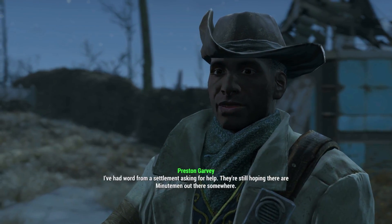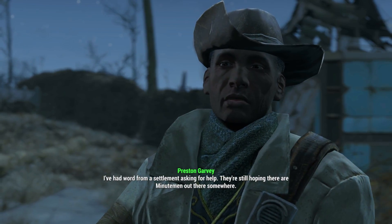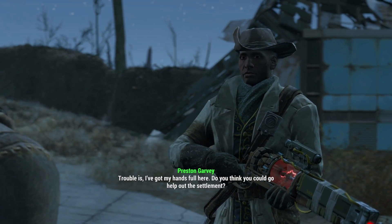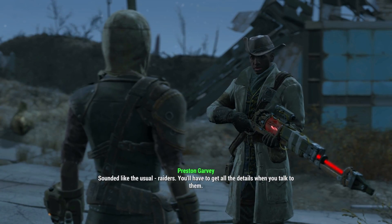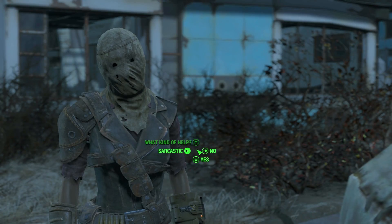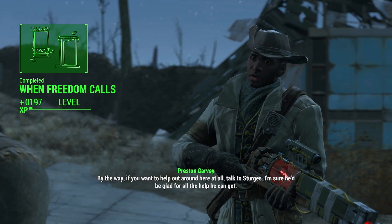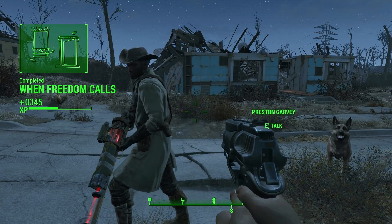That looks so spooky. I've had word from a settlement asking for help — they're still hoping there's a Minuteman out there. The only chance to start rebuilding the Minutemen is to show people they can count on us. I'm not a Minuteman. Do you think you could go help out with the settlement? What kind of help do they need? Sounded like the usual — raiders. Maybe I can get more supplies. Sure, I'd be glad to help! The Minutemen could use more people like you. Talk to Sturges — I'm sure he'd be glad for all the help he can get.